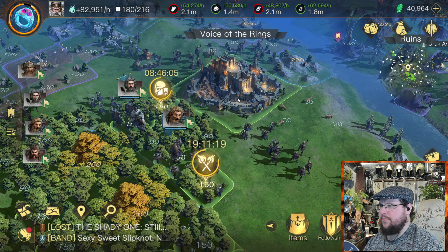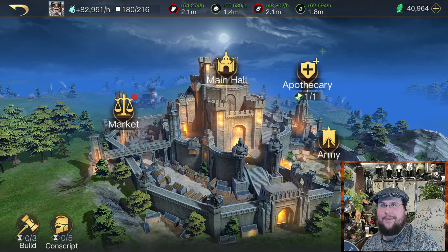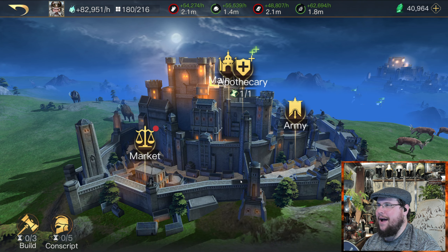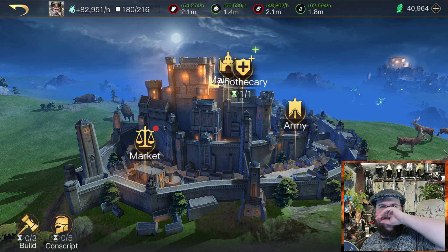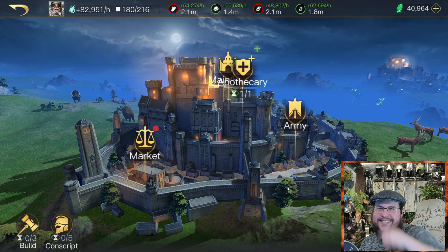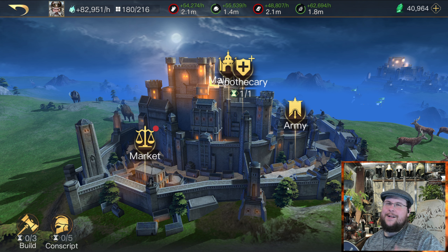Granted, you earn these for free as you do things in the game — this is a currency you earn from your fellowship. I kind of understand why, but it's very interesting that they upped it so expensively. I do recommend always coming in here and buying some of these top ones. If you're maxing out here, don't forget you always get some from up here when you contribute a certain amount, so keep that in mind.